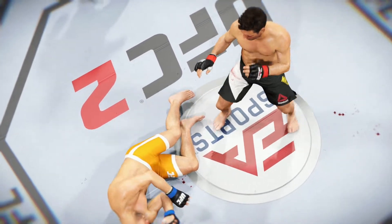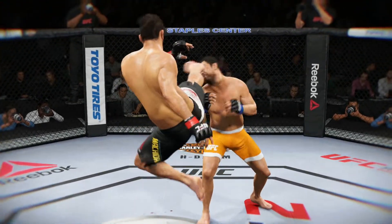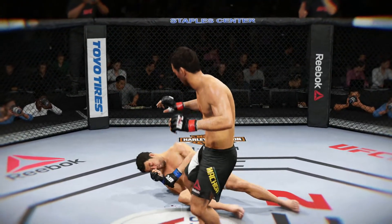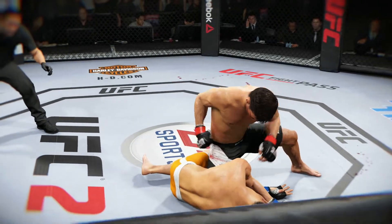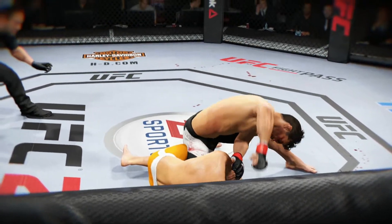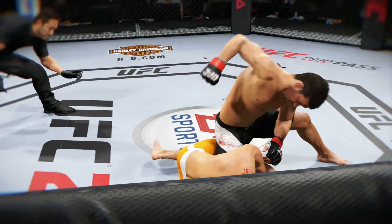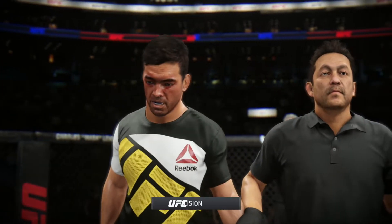Perfect technique. He's clearly hurt badly here. Let's take a look at it from another angle. This is the one that causes the knockdown and the subsequent follow-up strikes for the knockout. Check out this angle here. Bam! Lights out. Here is Bruce Buffer with the official decision.